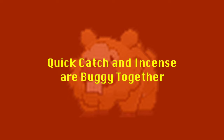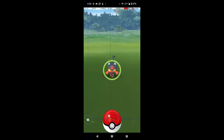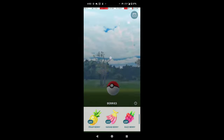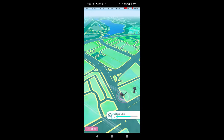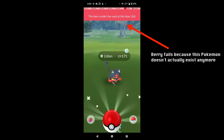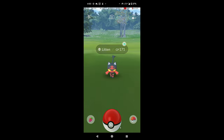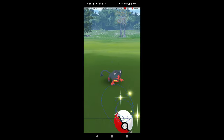There is a strange interaction of Quick Catch with Pokémon spawned from Incense. Even if the Pokémon is caught during the Quick Catch, it will continue to appear on the map and can be encountered again if you tap it. But if you hit the Pokémon during the subsequent encounter, it will always flee because it doesn't actually exist anymore. Worse, if you Quick Catch it again, you can continue this cycle indefinitely until the Pokémon finally despawns.